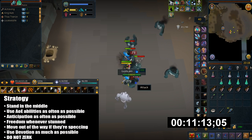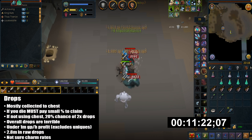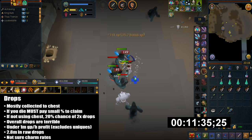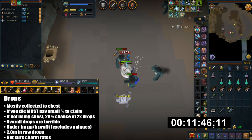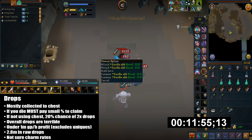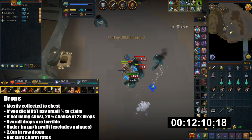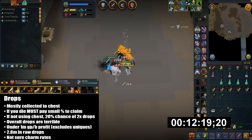Never use Berserk unless you have spare adrenaline, which you generally won't. Drops are automatically collected to a chest in the slayer dungeon at any time. Keys to crossings, corrupted gems, and charms are not included in the chest and must be picked up manually. If you die you must pay a small percentage of the chest's value to reclaim it, otherwise all drops are forfeited. You can toggle whether drops go to the chest automatically or are collected manually — manual collection gives a 20% chance for double drops, but it's not really worth it as the drops aren't great.